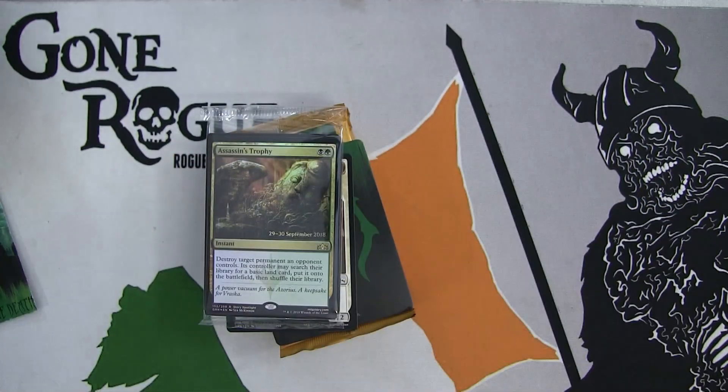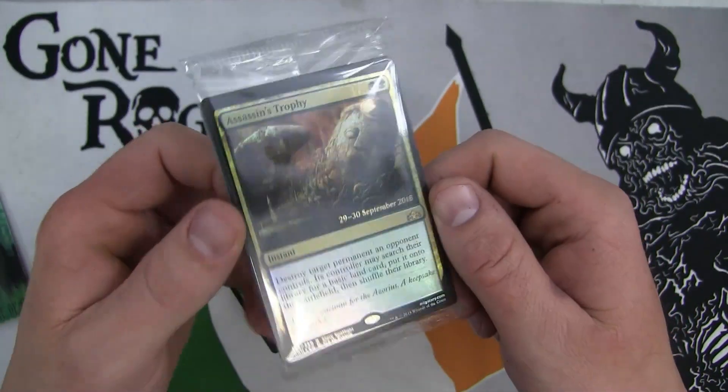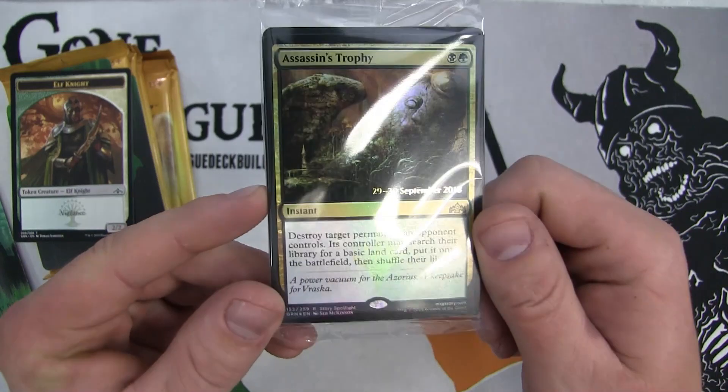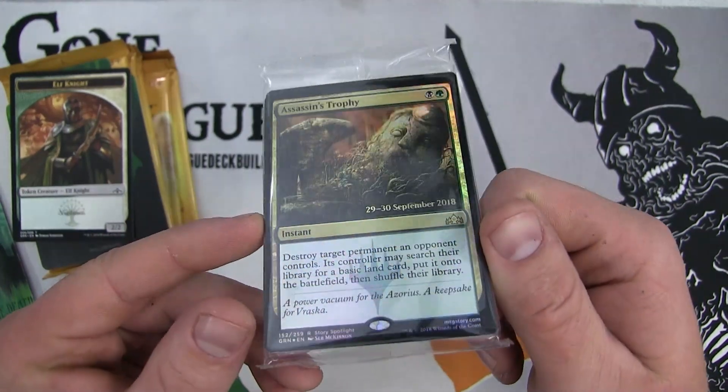Boom! Money, money, money, money! You saw it was sealed - I didn't see this beforehand. Assassin's Trophy foil! That just paid for everything. Boom. Beautiful card. The chase card.